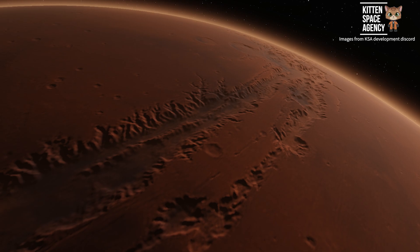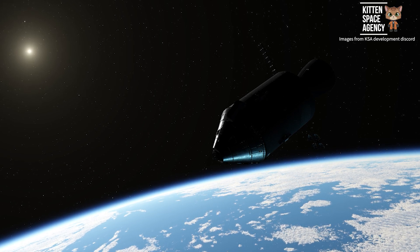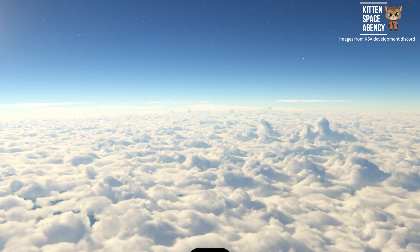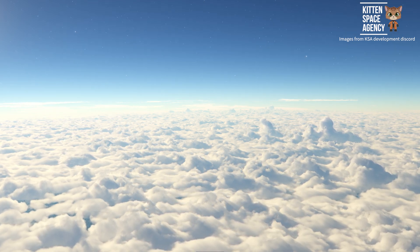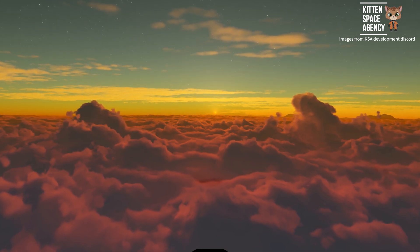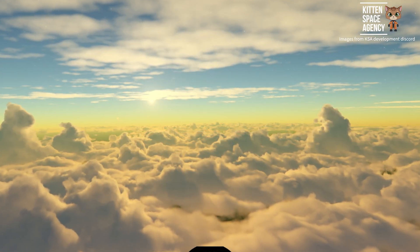We were also shown some color and render changes, showing off texture and color updates to several planetary bodies as well as some 16K textures being implemented. We also got some more images of Blackrack's progress and, as I say every month, I think these are hands down some of the best looking clouds I have ever seen in a game. I wonder if they're going to be dynamic eventually — will they be disrupted when we fly through them at high speed? I won't be disappointed if they aren't; that's honestly a lot of work for just a little effect.